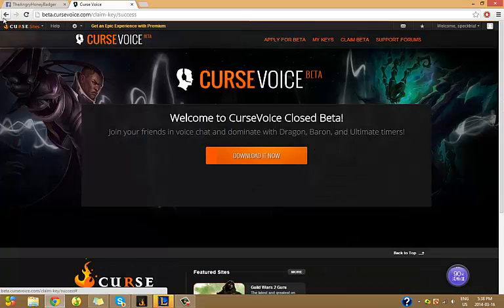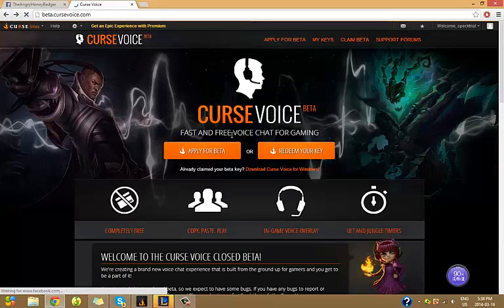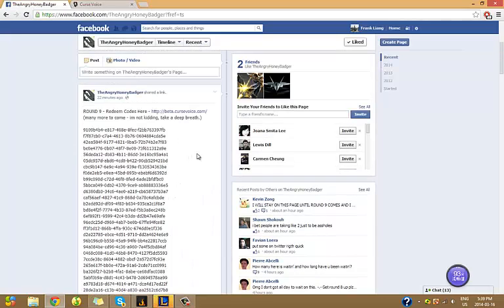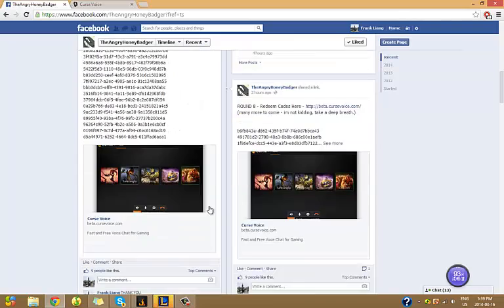Just copy one of them and go to redeem your key. Now, I already redeemed it, so I can't redeem it again. But basically, just copy it and copy down the link and redeem it. But once the codes are used, you can't use them anymore, so you have to be really fast.